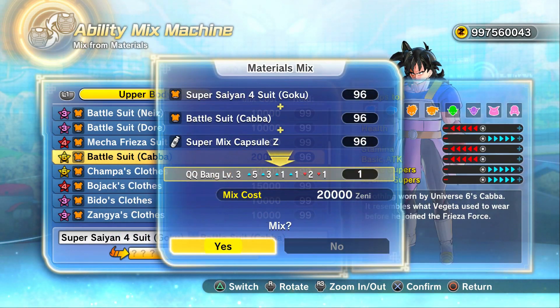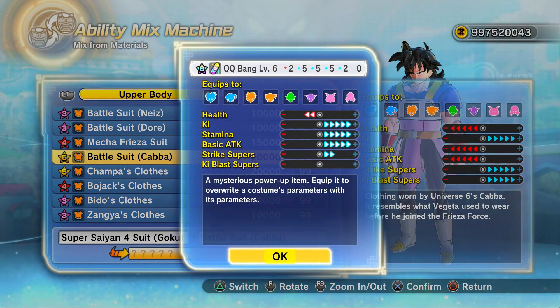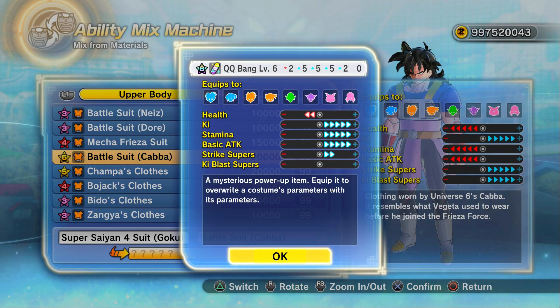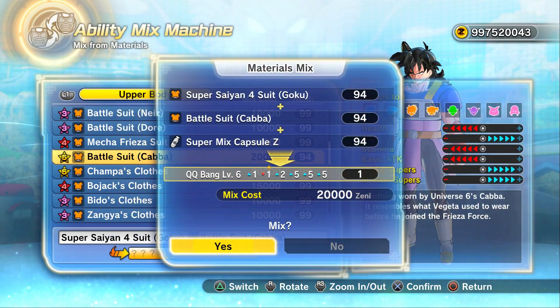A Lot of Power is a great super soul, and that will give you a good amount of Ki or stamina. This is more so what I'm looking for. If this one has given us plus 17 points, I just want one that's going to give us this QQBang but with more minus points in health, then plus five in strike supers, then plus three in Ki supers — or you could switch around the Ki supers and strike supers to whatever you want.